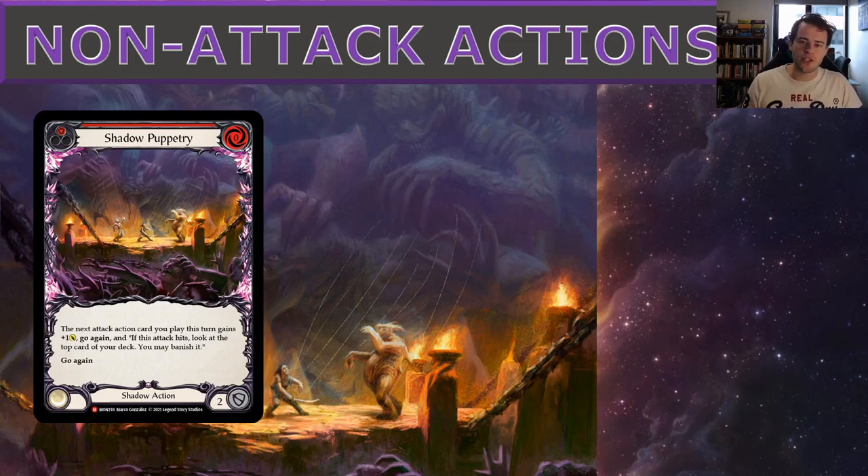Shadow Puppetry is a crucial non-attack action — zero cost, pitches for one, and since you don't want it banished you really want to draw it. It gives the next attack action card you play this turn plus one strength and go again, and if it hits, you look at the top card of your deck and may banish it. Crucially it's one of the only ways to give Command and Conquer or Flock of the Featherwalkers go again, making it a key source of free extra action points.